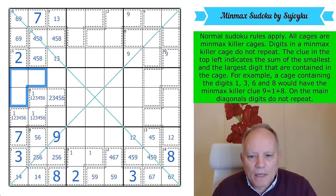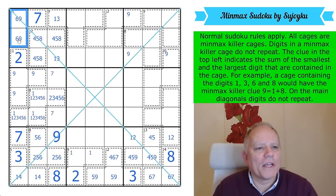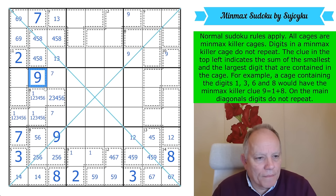This 11-cage needs a 9 in it. It doesn't have a 7 because of those two 7s, so there is a 7 in one of those other cells. The 9: that's a 6-9 pair, so the 9 can't go in column 1 — the 9 goes there. Down column 1 we have 6, 9, 2, 7, 3.